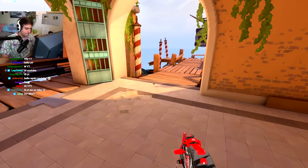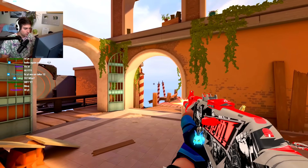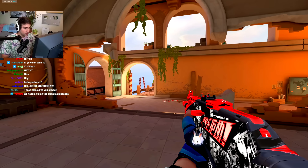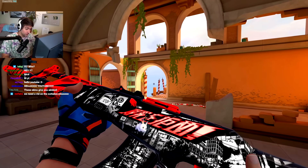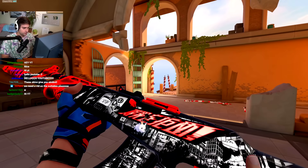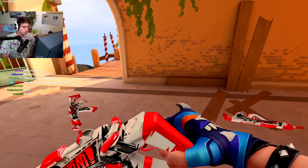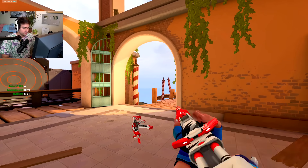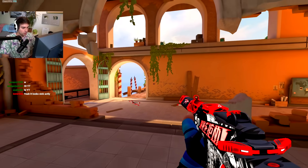The first gun is the vandal. Here's what it looks like when you're in the dark — actually looks pretty sick honestly. If this had like a finisher it'd be insane. Next is the specter, here in the light form and in the dark.